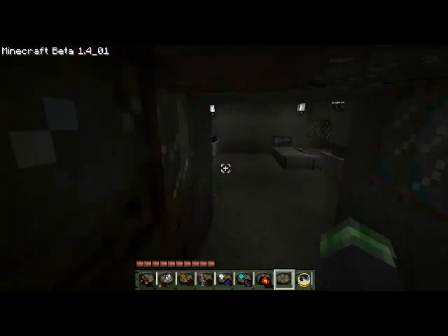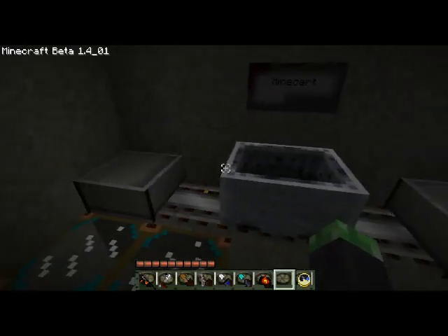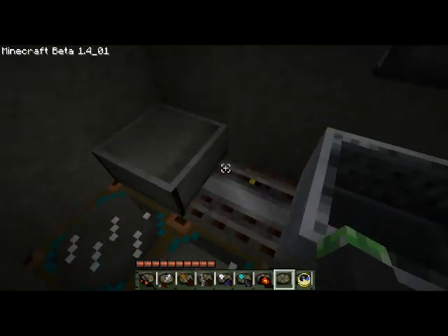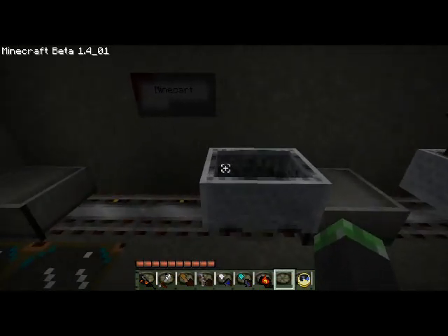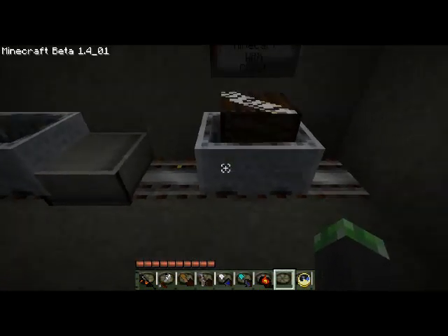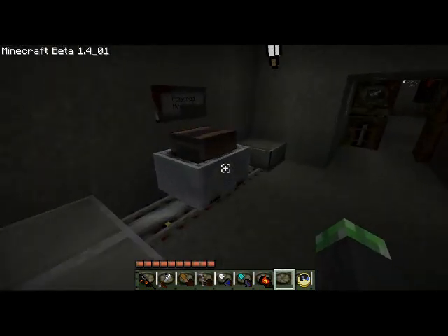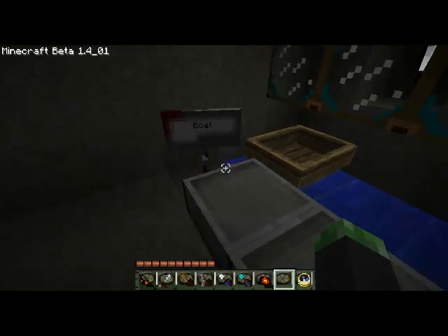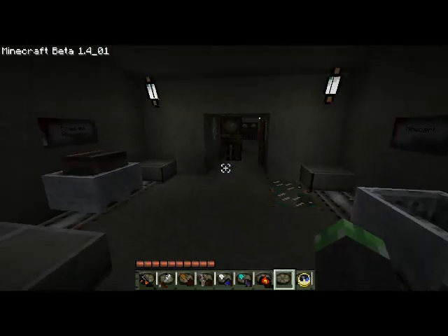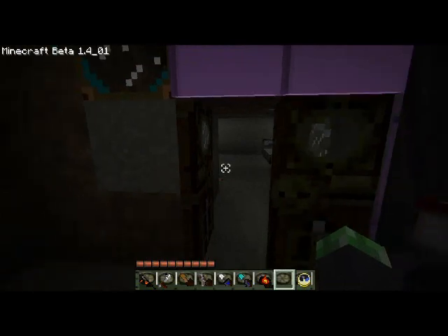Now the travel room. Mine cart tracks look like they just have another thing in the middle. There's nothing different about the mine cart itself — the only thing different about the mine carts are what's in them. The boat — nothing different about the boat. The author has said it's a work in progress, so maybe they'll add that later.